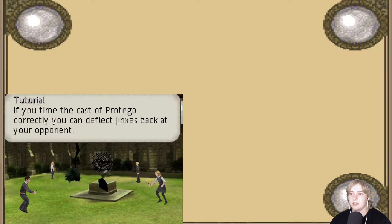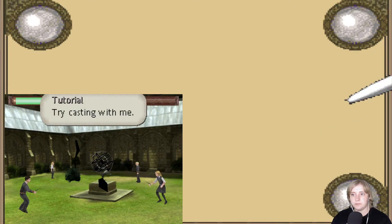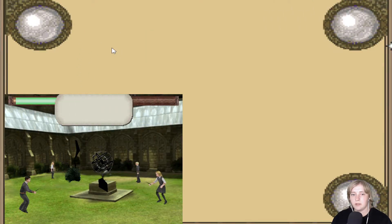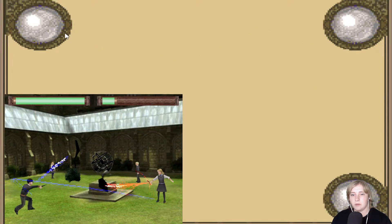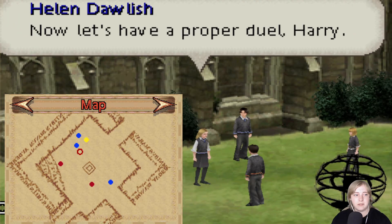I don't remember. If you time casting Protego correctly, you're gonna deflect jinxes back at your opponent. Lower left, okay. So Protego is the left side then. Oh, I need to hold it. Okay. I think I'm gonna get this. Nice. That was the practice round, right? That's kind of hard, dude.